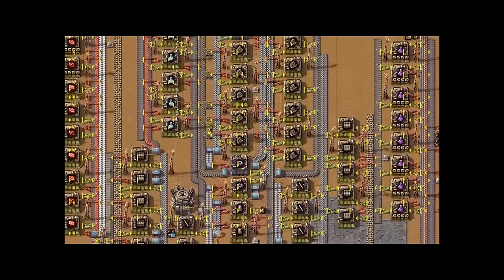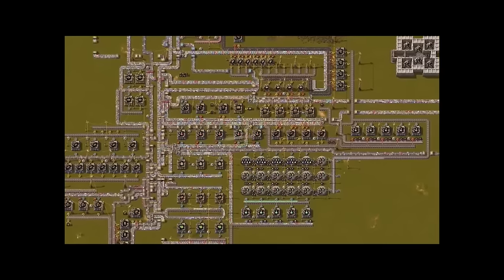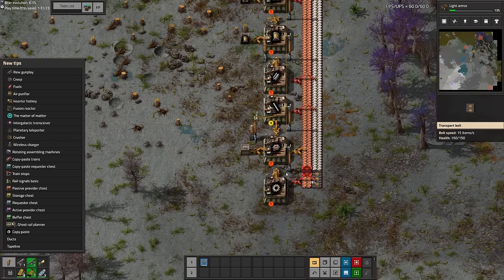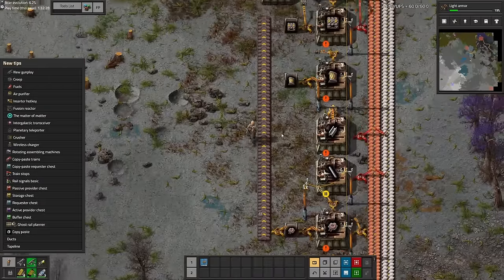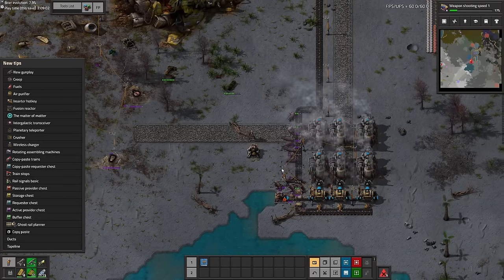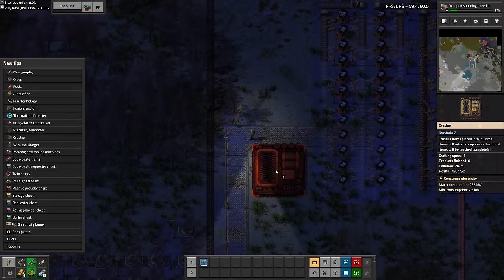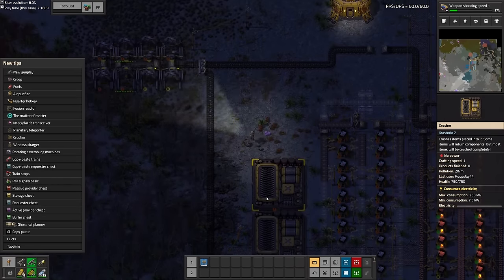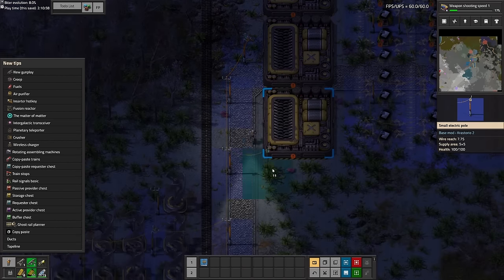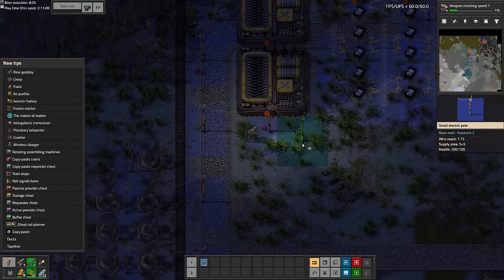Starter base is always a mess, and at some point you simply want to nuke it. We started off quite organised, just getting a couple of basic things going like automation cores, underground belts, and normal belts. As this tumour of a starter base begins to grow and we start to produce more pollution, we need to place down a couple of gun turrets to defend off the locals. Here you can see me placing down a couple more crushers, which is where we're going to start making our first bits of sand.